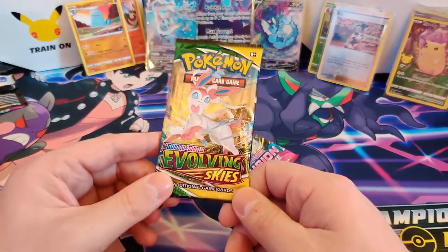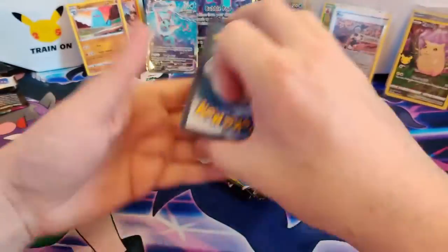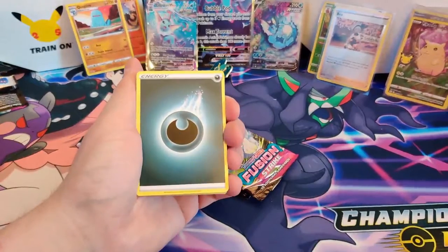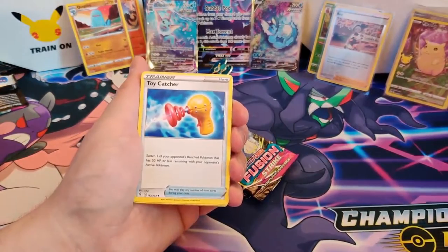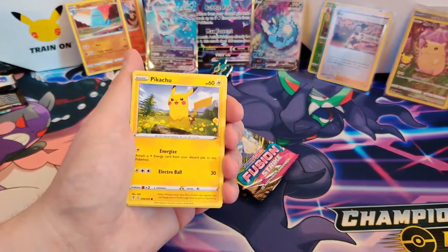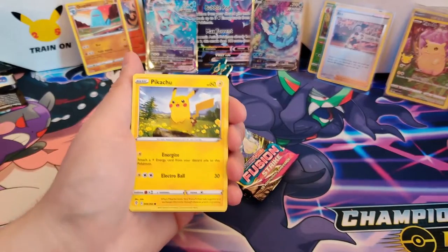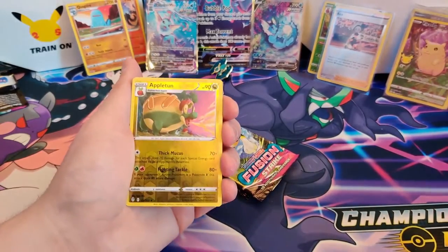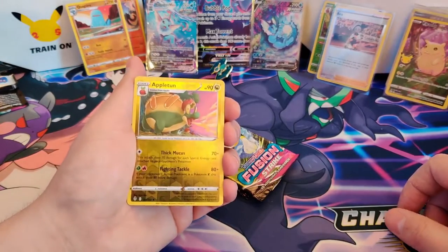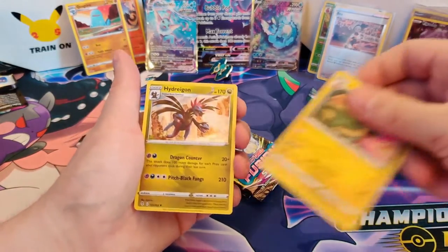Next pack — Evolving Skies. Let's go. Starting off — Embrace the Darkness, Altaria, Togedemaru, Raihan, Avalugg, Psyduck, Eevee, Cutiefly, Pikachu — nice, I've got a few of those already, also a nice card to collect. Applin, Appletun. Reverse Holo Rare. And our rare card is... Oh, a Hydreigon Holo — nice!